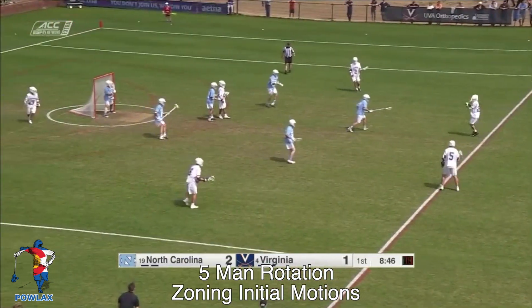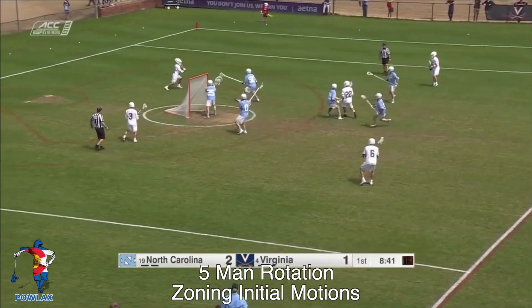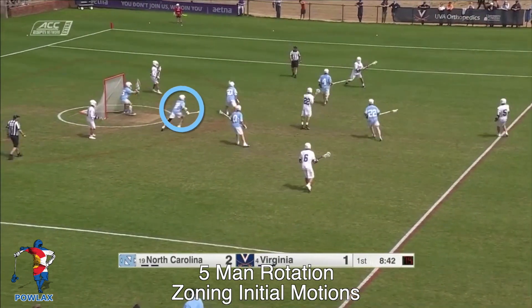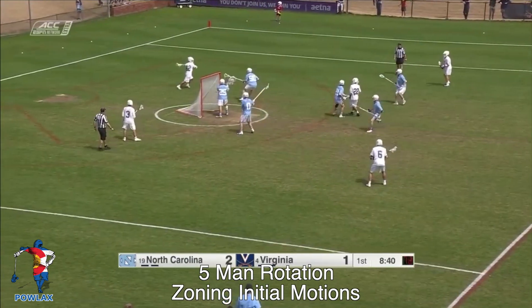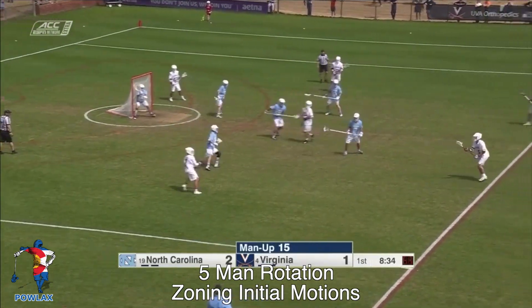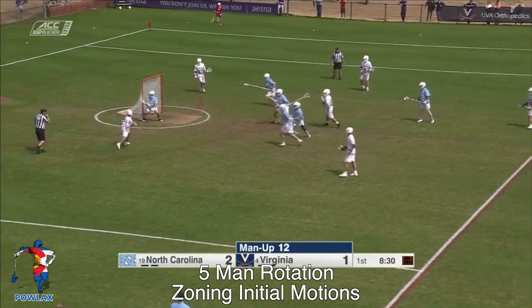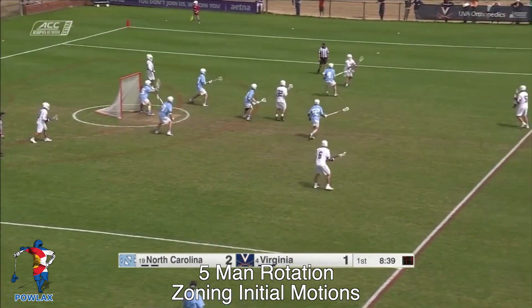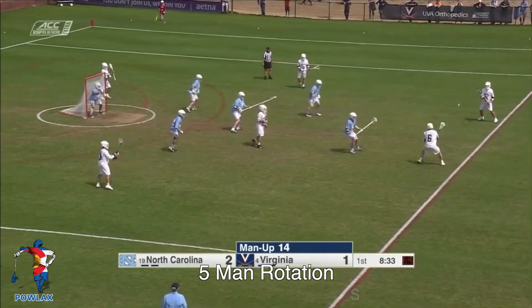In this clip of Virginia's man up versus UNC's five-man rotation, you're going to notice that Virginia is going to run an initial motion to set up their 3-3. Instead of having the pole cover the cut to the crease, they just pass him off and allow the short stick to move upfield to cover the crease — because that's where UNC would have wanted this short stick to start. Once that happens, Virginia swings the ball and attacks the short stick. The ball hits side right, moves up top right to top center, and as the short stick moves in to cover the crease as a two, the player at top center throws a no-look pass through to bottom right and the goalie makes a tremendous save. The key is that if you want your players to start in a specific position before moving into the five-man rotation, you can have them do it — they just need to know what's going on.